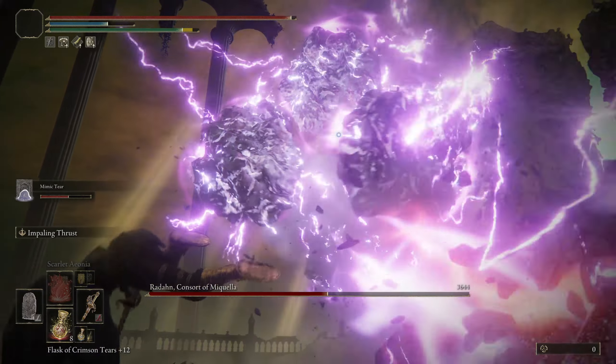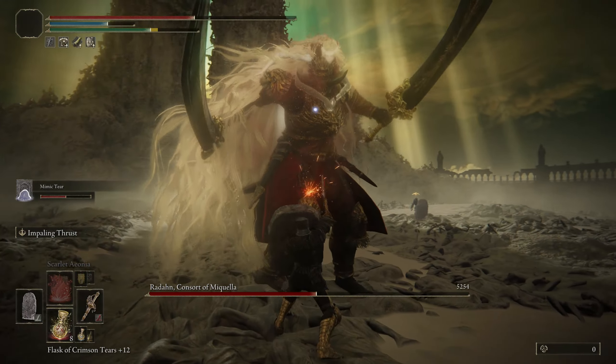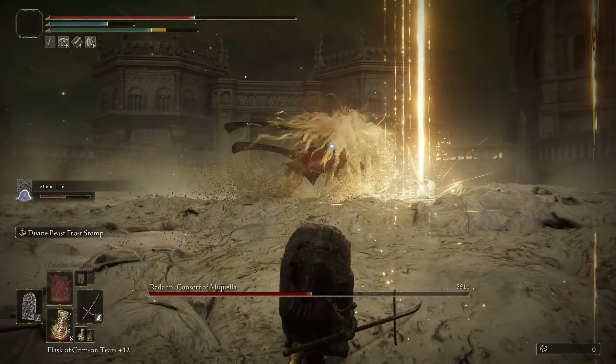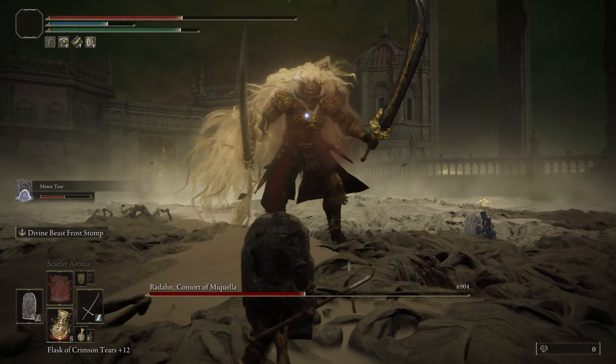And that inflicted Scarlet Rot on him — which is kind of funny considering the lore of the base game. For this attack here, he only attacks at the very end of that and it's easy to block, so I highly recommend just using the block. Now he has Scarlet Rot up again, so I brought out the Naginata, because I'm trying to get the Bleed as well as the Frostbite inflicted on him — because if we get Frostbite, he'll take extra damage.